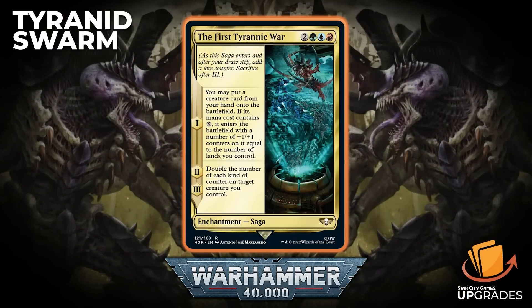The last new card we'll cover is The First Tyranic War — two generic, green, blue, red — an Enchantment Saga, and it does not have the read-ahead mechanic. Chapter one: you may put a creature card from your hand onto the battlefield; if its mana cost contains X, it enters with +1/+1 counters equal to the number of lands you control — basically as if you pumped everything into X. Chapter two: double the number of each kind of counter on target creature you control. Chapter three: same thing. It does a lot of work in this deck.